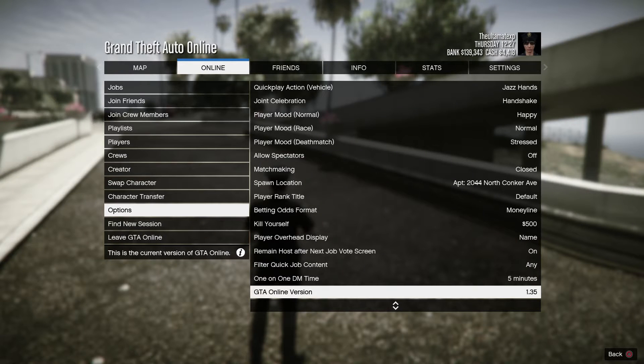If you look at the bottom right corner of the screen you can see that I am in the latest update, so yeah there you go — I am in the latest update — so let's get on with the glitch.